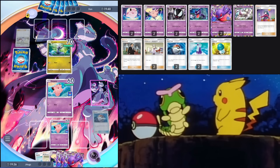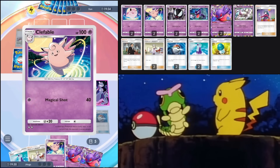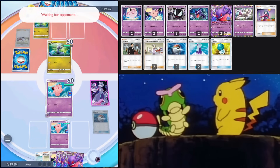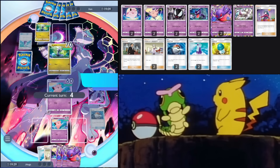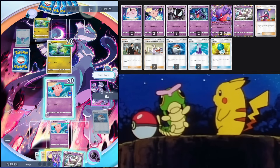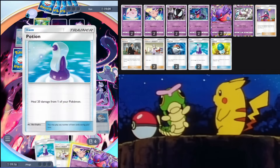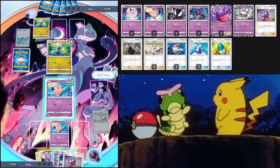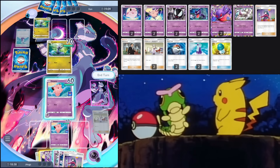Not today — we're going to beat up on this Dratini. We got another Clefairy. I'm going to energy Clefairy and hit for 20. Next turn we can start hitting for 40. We got Clefable, two Gengars, Research, and Potion — a pretty good hand. Opponent's got a second Dratini — probably going to tank with this one while energying the back one. They're using Potion to heal the Dratini early.